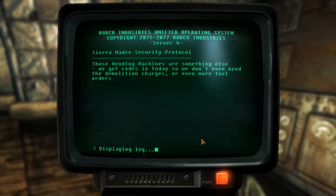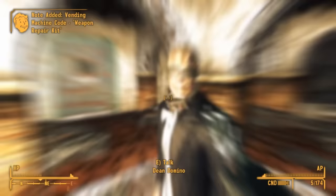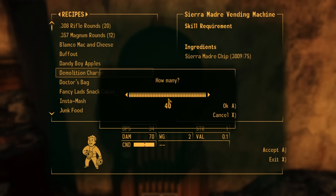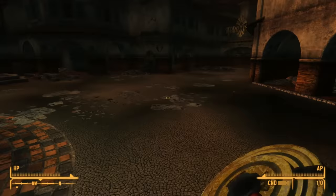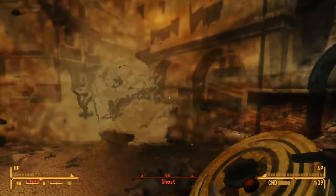Also new with the DLC are Demolition Charges — previously used for constructing the villa, now usable as proximity mines. We don't find many lying around, but once we find the vending machine code inside the service route in Puesta del Sol North, we can purchase them from any vending machine. They look and act very similar to Fragmentation Mines, doing about 70 damage — just arm it, throw it on the ground, and wait for an enemy to walk over it.